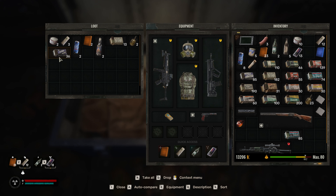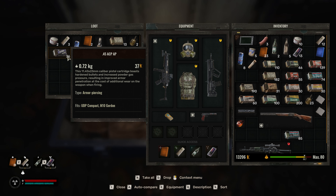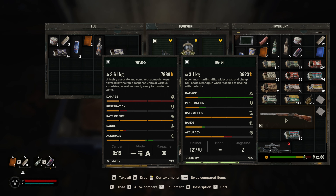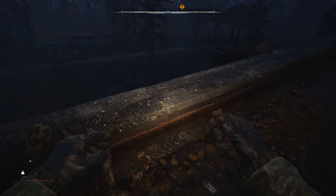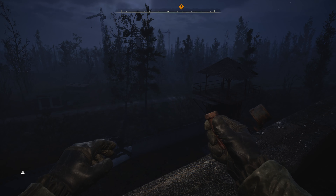Why am I carrying ACP ammo? I don't have any ACP weapons. I'll drop those. I should probably sell the shotgun even though I upgraded it - the damage is crazy good. But I'm not going to use it forever. I'll definitely want a saiga or a pump action eventually.